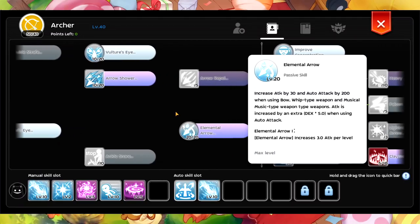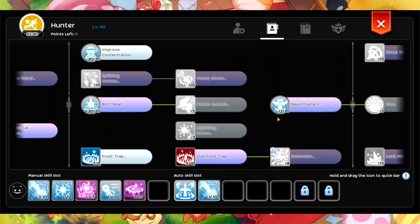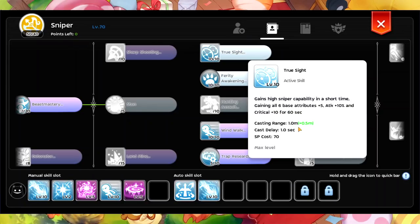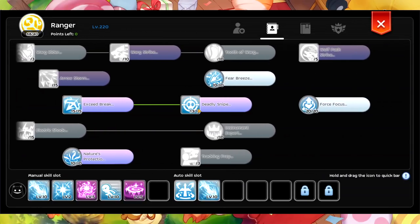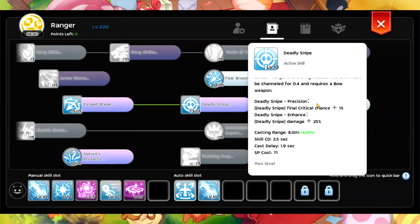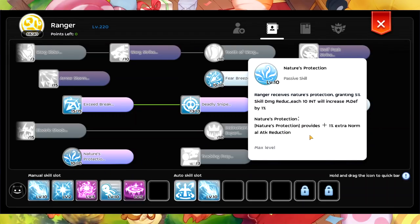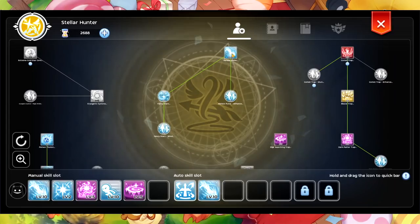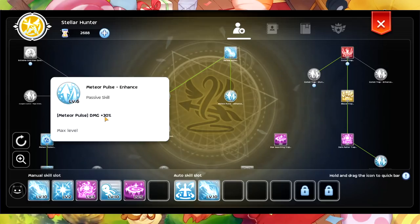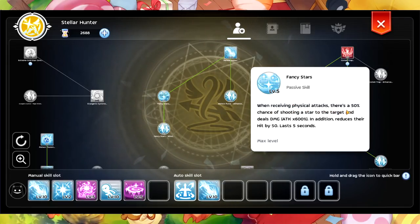This is the skill build I have: All's Eye, Elemental Arrow level 20. You only need level 10 Culture's Eye and level 20 Improve Concentration. True Sight level 10, Wind Walk, then Exceed Break of course level 15, and level 13 Deadly Snipe. The monument improvement for Deadly Snipe gives final critical chance plus 15 and Leadless Knife damage plus 25%. For the fourth job, of course we need Meteor Pulse — damage plus 30%, which is very nice. Fancy Star also, when receiving physical attacks, has a 50% chance of shooting a star.